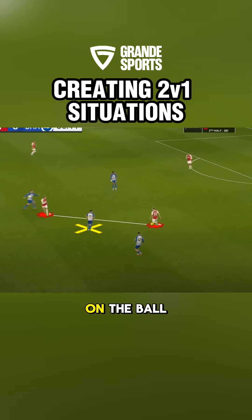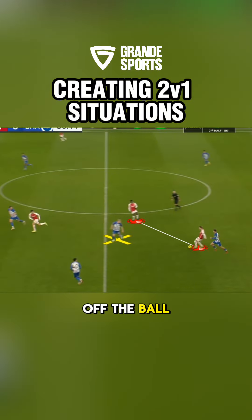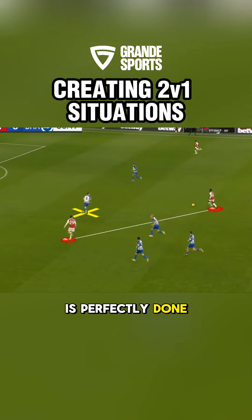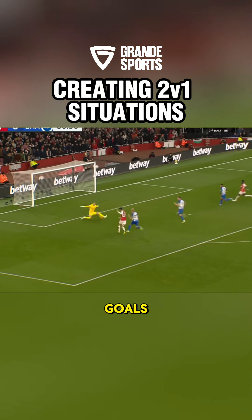First, the player on the ball waits for the defenders to engage. Second, the player off the ball exploits that space in behind and then makes himself an available option. Third, the weight of the pass is perfectly done for the next player to progress forward. Simple actions like this is what helps create these goal scoring chances.